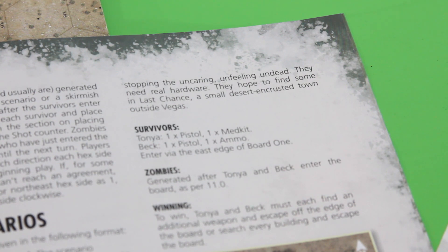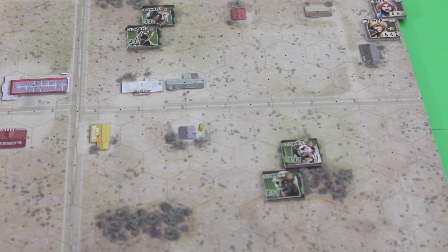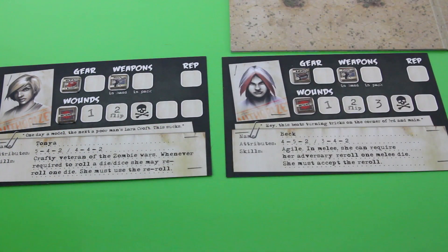So, the scenario: we have two survivors, Tonya and Back, both carrying a 9mm pistol. Tonya has the luck of finding a medkit, and Back has a box of ammunition. They will both enter via the east edge of board one. I've already generated all the zombies — rolling six dice for each survivor. Right now I think there are about five zombies, which is not too bad, but rest assured there will be a lot more coming. You can get drowned in zombies relatively easily in this game.